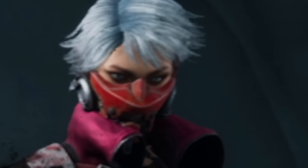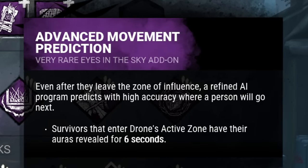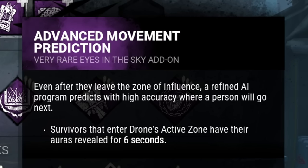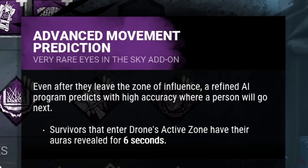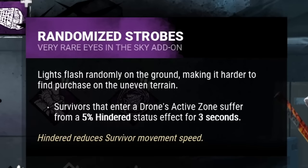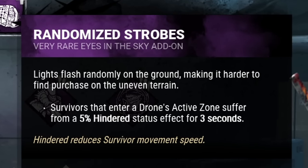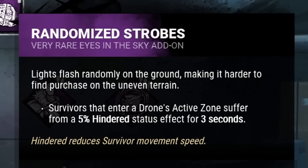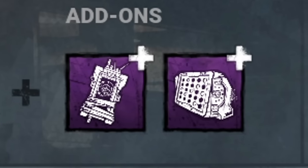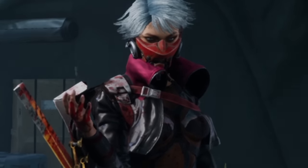Speaking of drones, let's crank those too. My first add-on is Advanced Movement Prediction — any survivor that enters the radius of an active drone will have their aura revealed for 6 seconds. Being that drones have faster activation time, this works out great whenever a survivor tries to loop me at a common tile. And for my last add-on, I'm bringing Randomized Stropes — when a survivor enters an active drone radius, they will become hindered by 5% for 3 seconds. So we have means of boosting our chase potential, multiple ways to track, and punishment for any survivor that steps into a drone's radius. I think it's time to go sell some skulls.